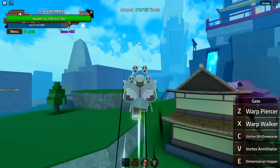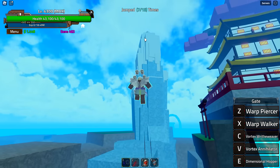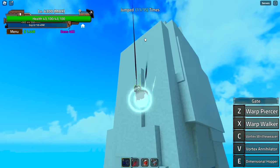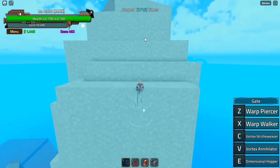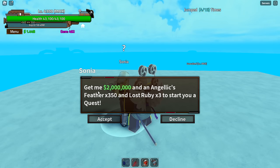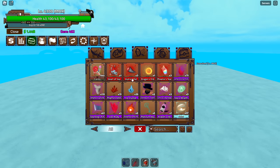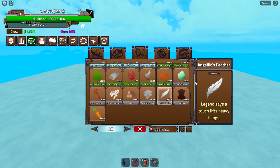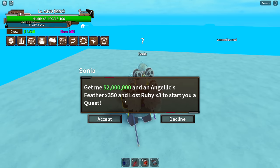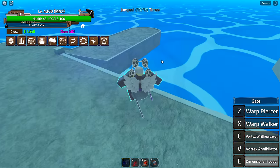So apparently we need to head to a giant snow pillar on this island, where there's an NPC I've literally never seen before. He wants 2 million cash, 350 angelic feathers, and three lost rubies. We have four lost rubies — we're good — but we only have 134 angelic feathers, so we need to grind those up.